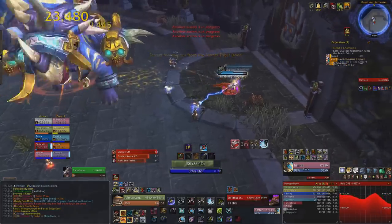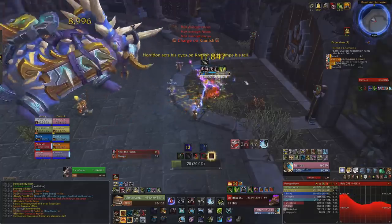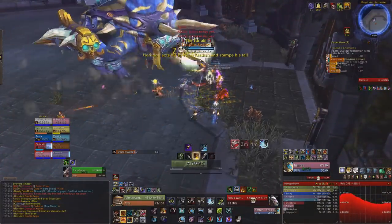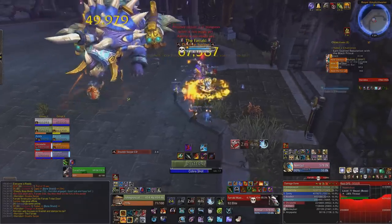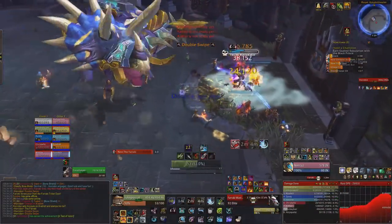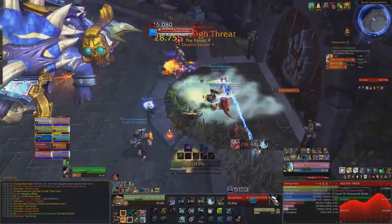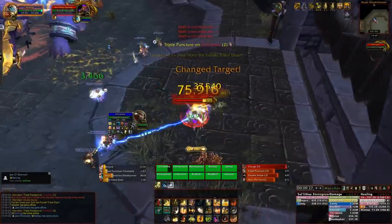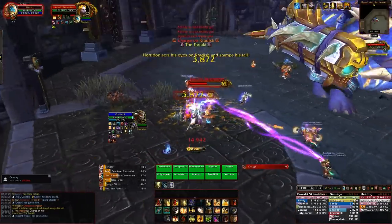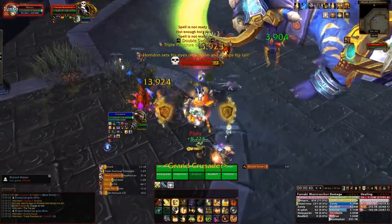The first door that opens is the Faraki door, located on the closest left-hand side as you enter the room. From this door you'll get two different minor adds and one elite add. The minor add called the Skirmisher does nothing apart from melee hitting whoever has threat — just AoE it down with everything else. It's really low DPS priority.